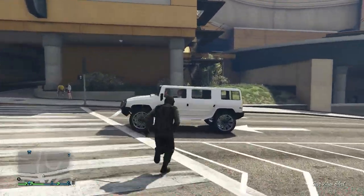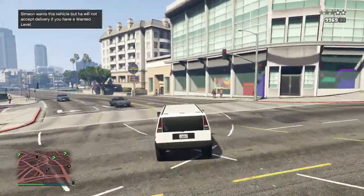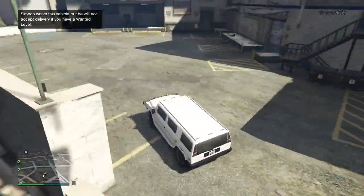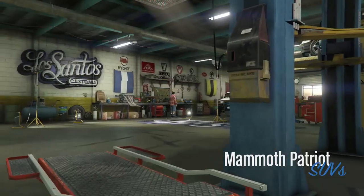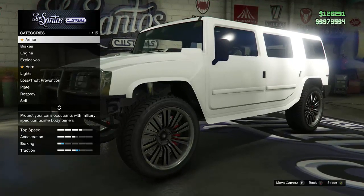Hello everyone and welcome to Z Crew. In the latest patch there was added a cool feature called Daily Objectives. This feature allows you to do 3 objectives per day, and once you complete these objectives you will get $25,000. If you complete these objectives 7 days straight after each other you will earn $100,000, and if you do it 28 days straight you will get $500,000.